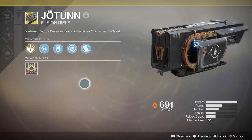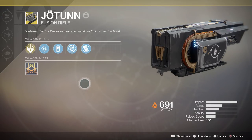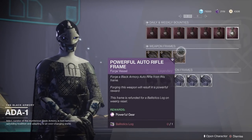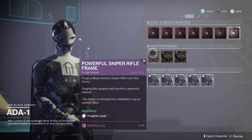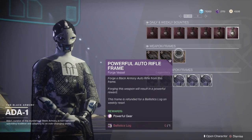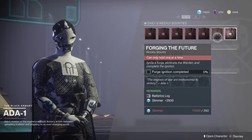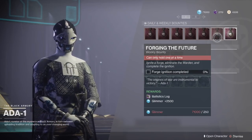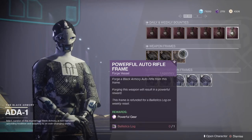The two things you need: a powerful frame at the Bergusia forge. To get a powerful frame, you have to go to 801 over in the tower. Each week she has a rotation of frames that give you powerful gear — this week a sniper frame, sword frame, and auto rifle frame. To buy these you need a ballistics log, which you get via the weekly bounties she has for sale: the 'For the Armory' bounty and the 'Forging the Future' bounty.